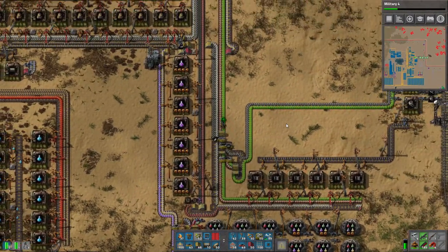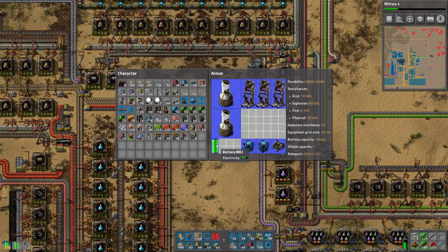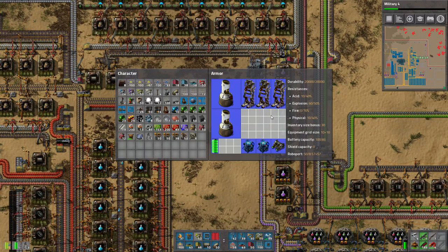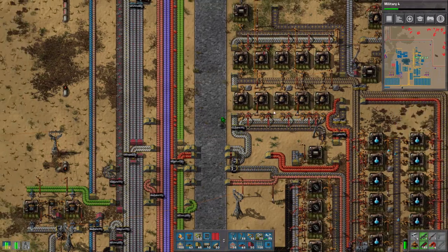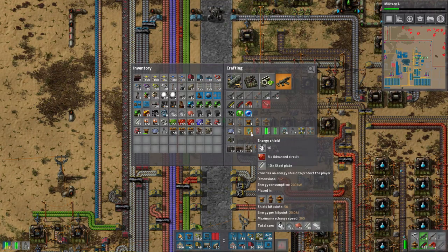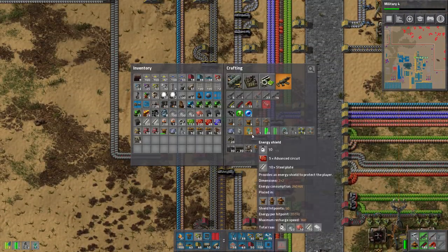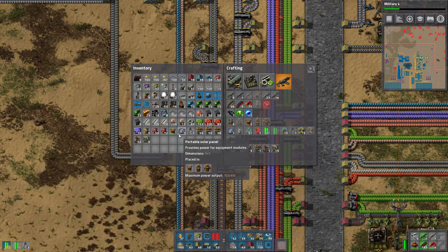I'm gonna go with the realistic approach - you can swap out fusion reactors for more legs after charging batteries, but it's kind of weird to do. We're gonna go with what's feasible. These need more steel plates. More legs than this is probably overkill, but we can support off one reactor. The batteries mean when I'm not moving they don't use power.